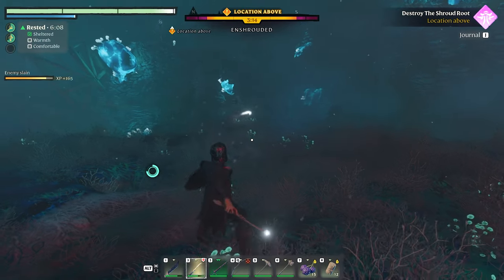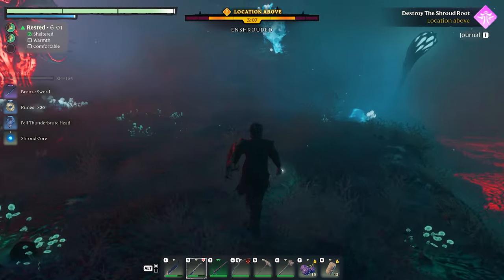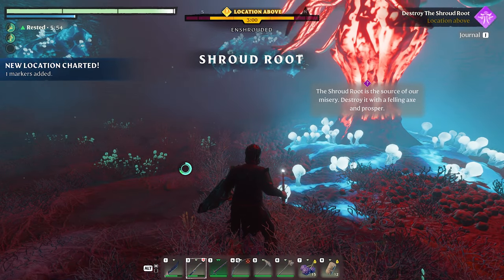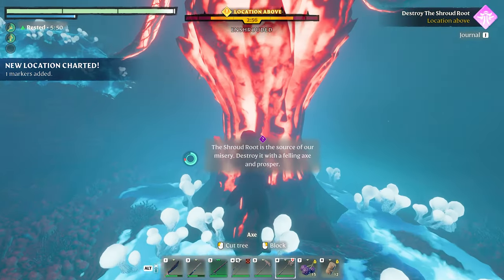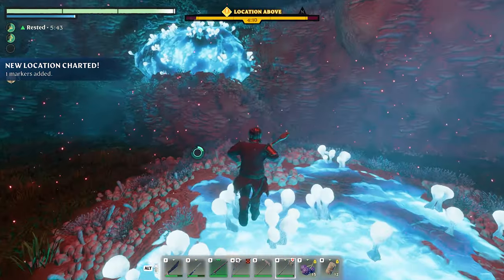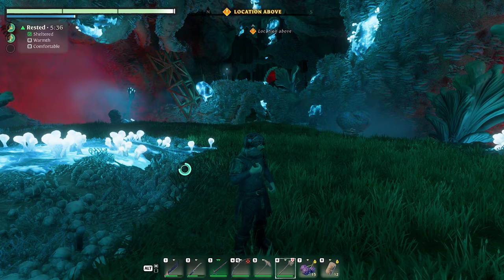'Fell Thunder Brute' — dude, you better drop something for me! Oh yeah, he did! He dropped a higher level sword, that's for certain. Now, 'the shroud root is the source of misery, destroy it with a felling axe.' Good thing I brought a felling axe! Wait a minute, did it clear the enshrouded area?